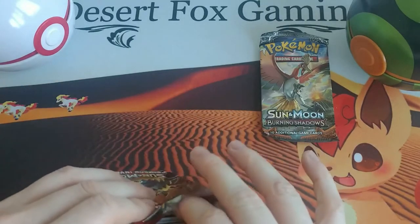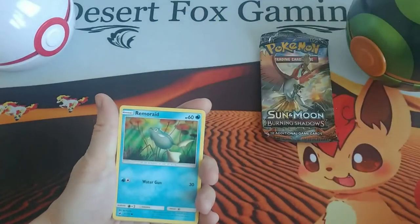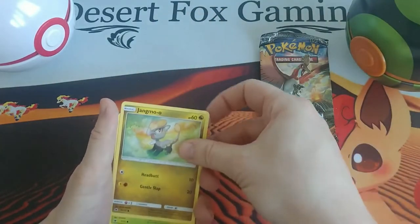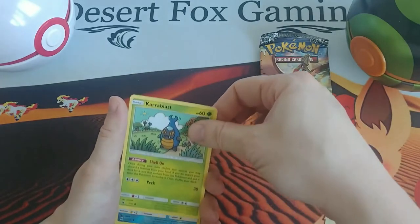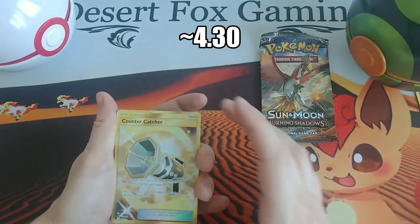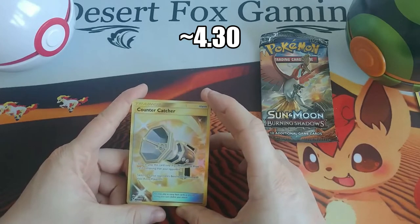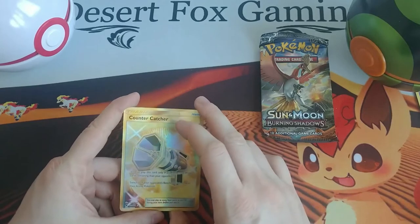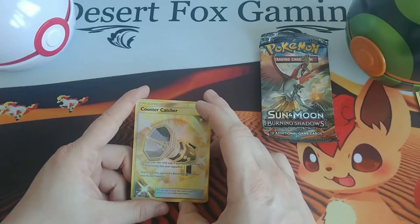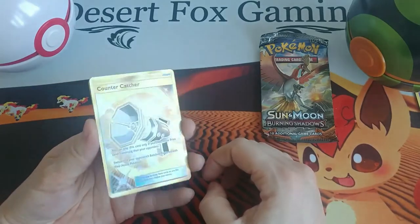Second to last pack here. We have a Shellos, a Remraid, Mankey, Jangmo-o, Carbink, a Reverse Holo Magikarp, and a Gold Countercatcher. Wow, that is really nice. I don't know if this set is rotating or not — was it Sun and Moon Crimson Invasion or Burning Shadows? Either way, this is still a really cool card, and it is going into my golden item collection.